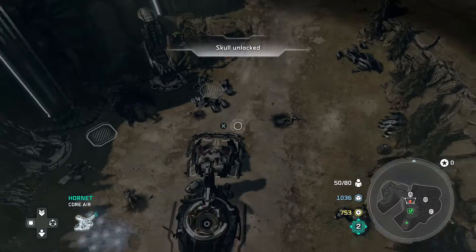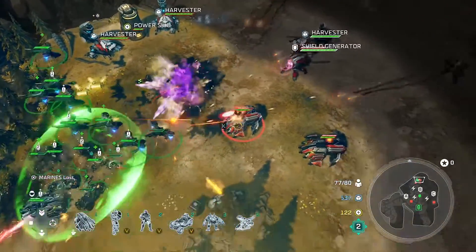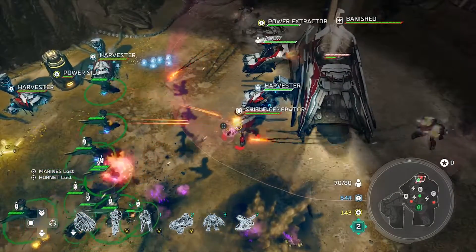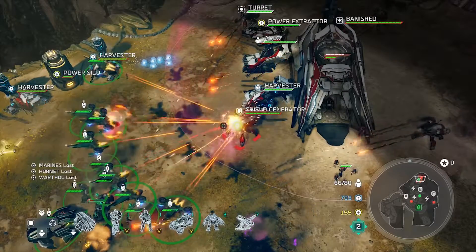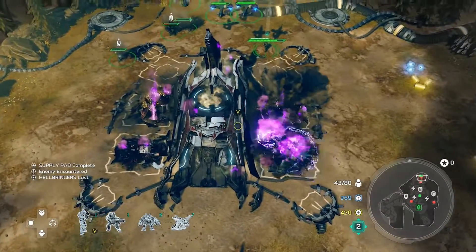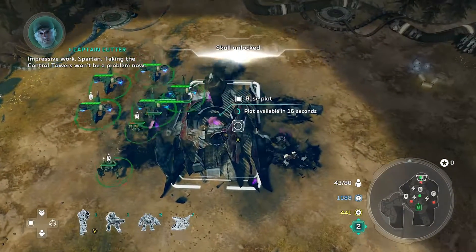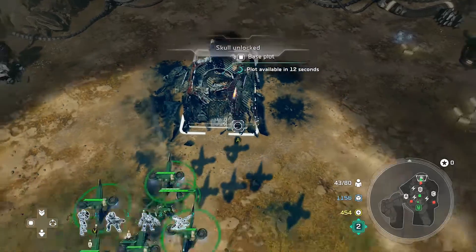The next skull in Ascension is for destroying the banished base that's way past the B point — north, if you're looking at the minimap. Don't even worry about the points A, B, or C. Even if the enemy maxes it out and gets to 200 points or whatever, the game won't end until you get your score. So just ignore those, go straight to the base in the north, and once you destroy that, you've got another skull.